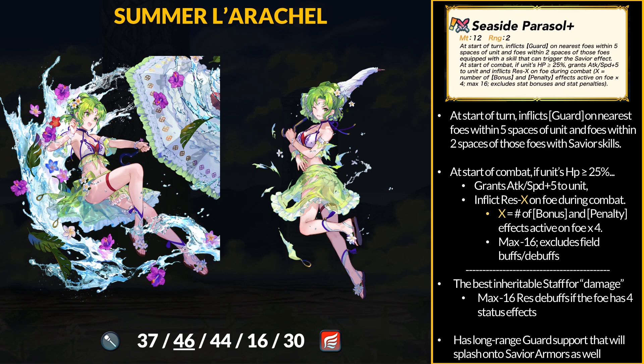For inheritable staff, Larachelle has the Seaside Parasol Plus. If you are building a damage cleric, this staff is almost a must-grab — 12 might. At start of turn, inflict guard on the nearest foes within 5 spaces, and that spreads to save your armors within 2 spaces of that. We have a guard-based staff for defensive formations, but this one provides guard for long range engagements. In combat, if the unit has more than 25% HP, grant plus 5 attack and speed, and inflict a resistance debuff on the foe. These debuffs equal the number of bonus and penalty effects active on the foe times 4 — if the foe has 4 bonuses or penalties, you inflict the max minus 16 resistance in combat. Be aware these have to be status effects; field buffs and debuffs do not count.